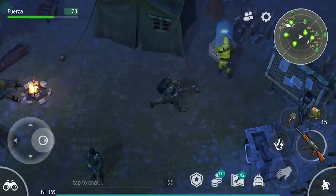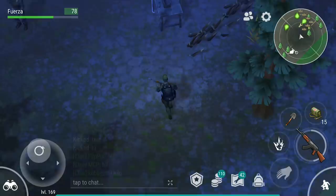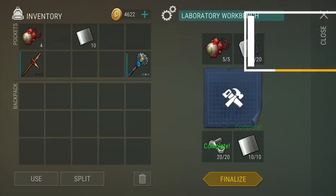After killing all of the zombies, make sure to pick up all the eyeballs, because you will need them for Barker's next task, which is to fix his laboratory bench. This shouldn't be too hard to do for an advanced player. If you are having trouble getting any of these items, make sure to check out my playlist on the most efficient way to get resources.